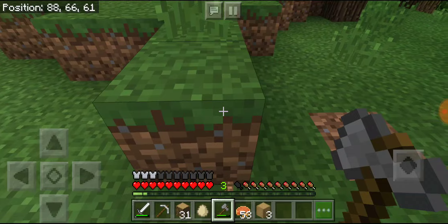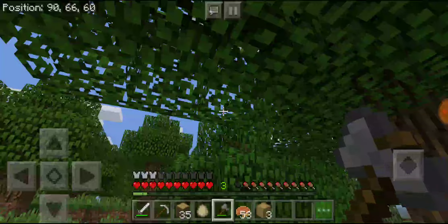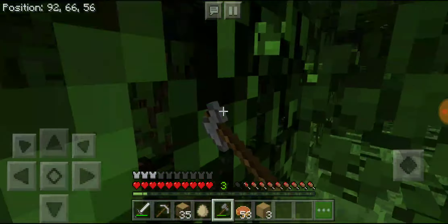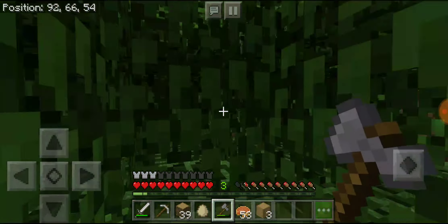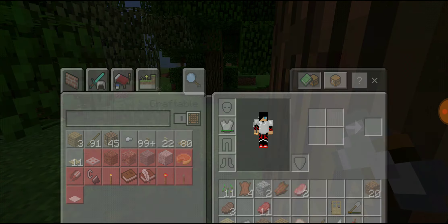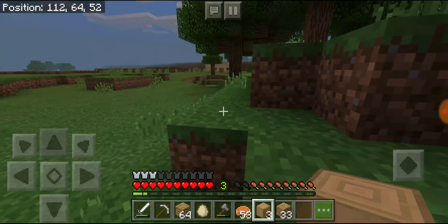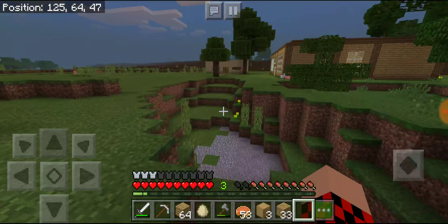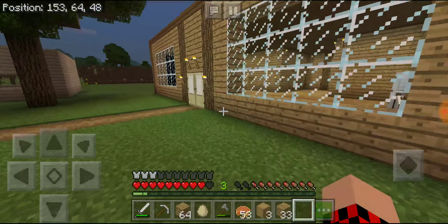Guys, I just found out something — you can actually strip wood by using your axe on a piece of wood. It's actually pretty cool, I did not know that was even a thing. It's been a whole entire year since I played this game. Anyway, we probably have enough wood right here. I can make a couple more just in case. Let's make some wood. This thing looks pretty cool though. Also, I got an egg from a chicken, that's pretty cool.